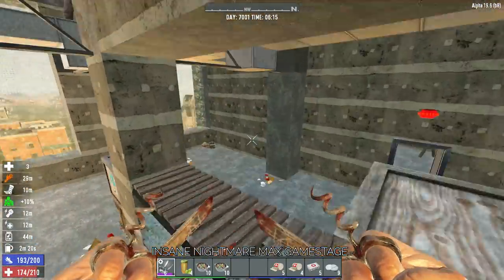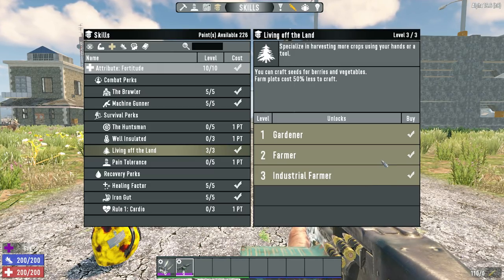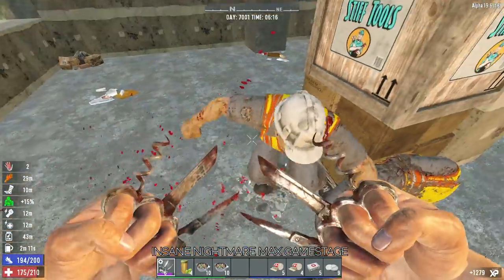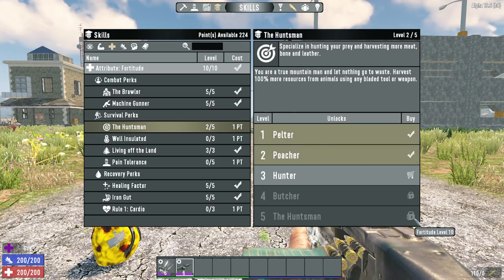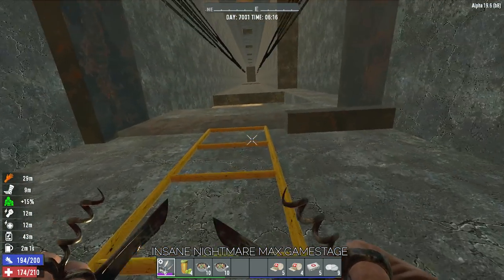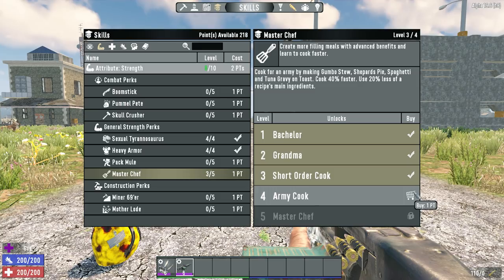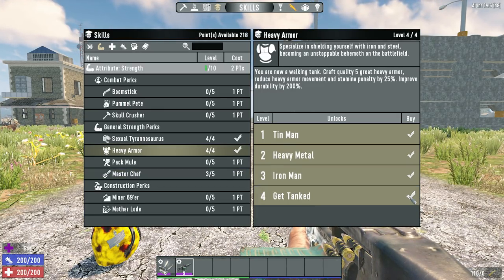For the perks I highly recommend: my first recommendation would be Living Off the Land, which makes farming much easier, and as you'll see, farming will be a significant part of this build's strategy. Along with that, you'll want the Huntsman perk for extra rotten flesh and meat. Once you have all the crops and meat you'll want, it would be smart to get a few ranks of the Masterchef perk. Food will be a big part of this playstyle. The Heavy Armour perk is also a good pick because using less stamina and moving faster is always useful.